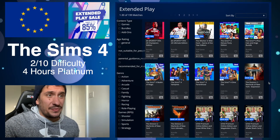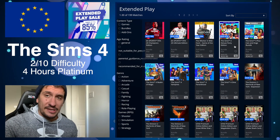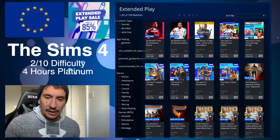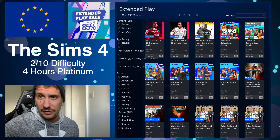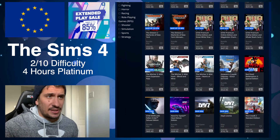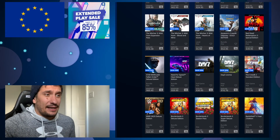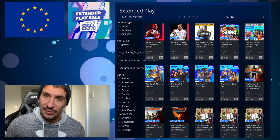Sims 4 — a lot of people probably already own it because it was on PlayStation Plus not too long ago. But there's a glitch on Sims 4 where you can easily unlock the platinum trophy by following a certain guide. I think it takes about 5 or 6 hours to unlock the platinum instead of 20 or 30 hours, so that's something to check out. But there's not a ton of easy plats in here unfortunately — it's a good sale, that's the thing.